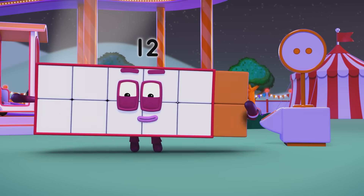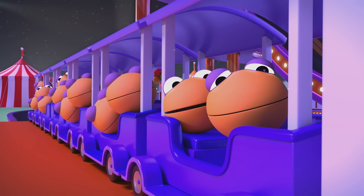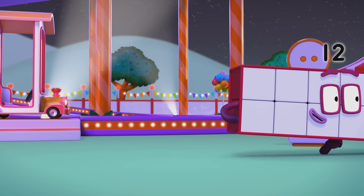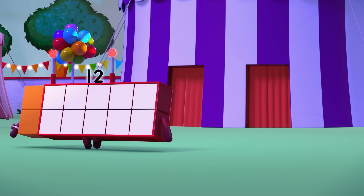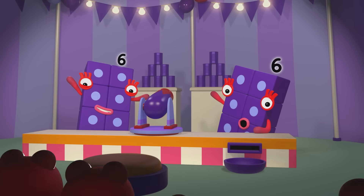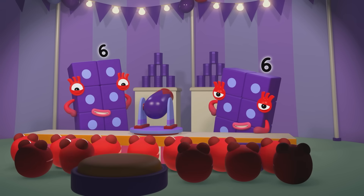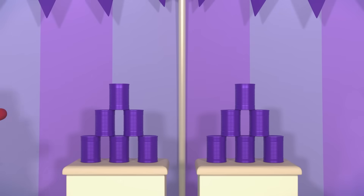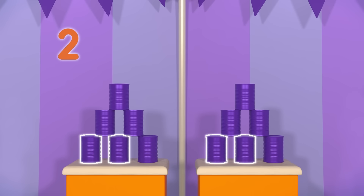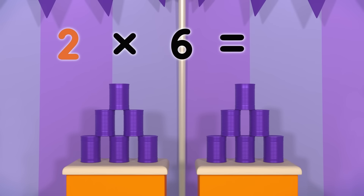So you need twelve tokens. I'm all out of tokens! Roll up, roll up and have some fun! There's lots of tokens to be won! We need twelve tokens. You'll win one for each can that falls, and there's one, two — two stacks! One, two, three, four, five, six — six cans in each stack! And two times six equals twelve!